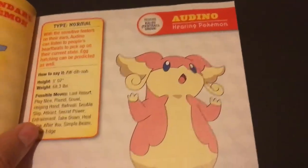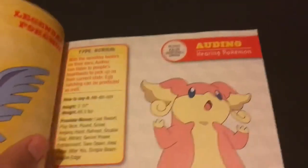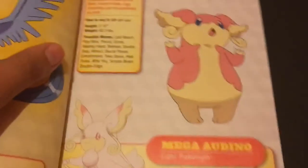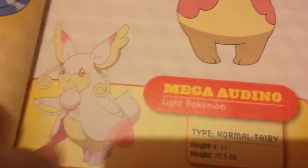Next one is Audino, a Normal-type Pokémon. This is its Mega Evolved form — Mega Audino. When it Mega Evolves it becomes Normal/Fairy type. I like how it looks.